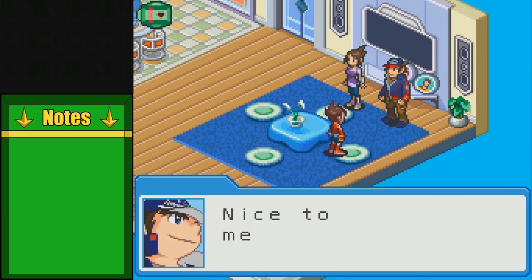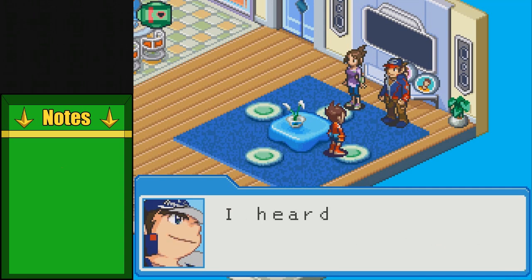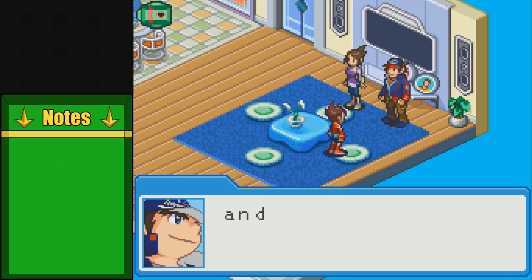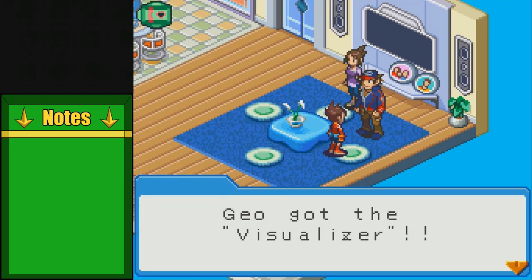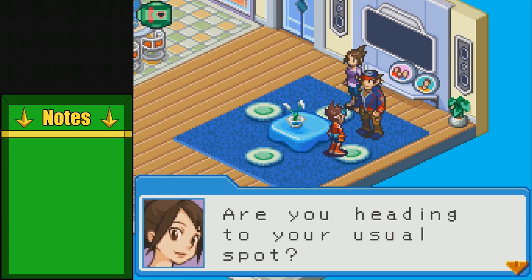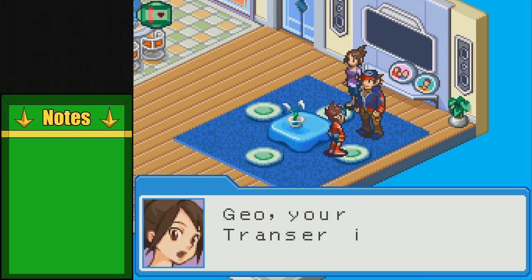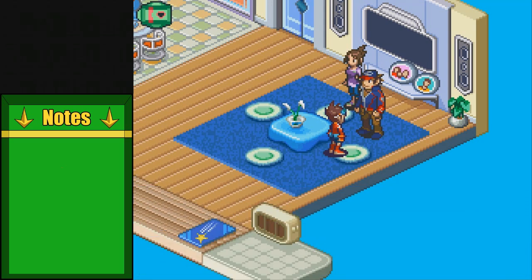My name is Geo Stealer. Nice to meet you, Geo Stealer. And before I forget, I brought you a present. This is a very special pair of glasses called a visualizer. I heard your father used it in his work, but I don't know much else beyond that. I found it when I quit NASA and I just thought I'd give it to you. And Geo got the visualizer. This was... dad's? Thanks.